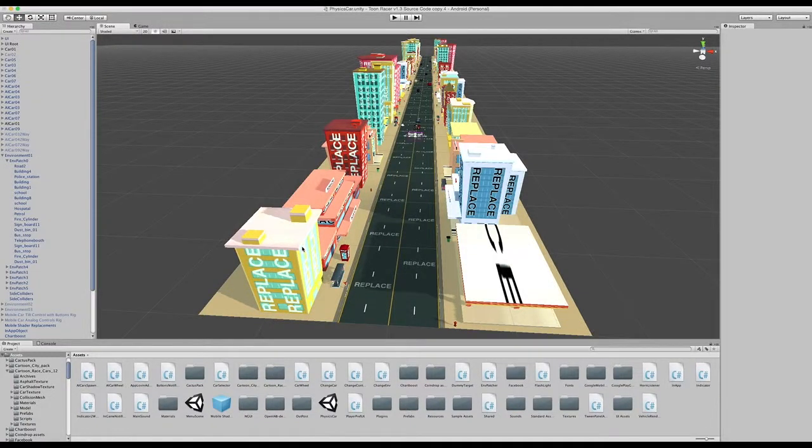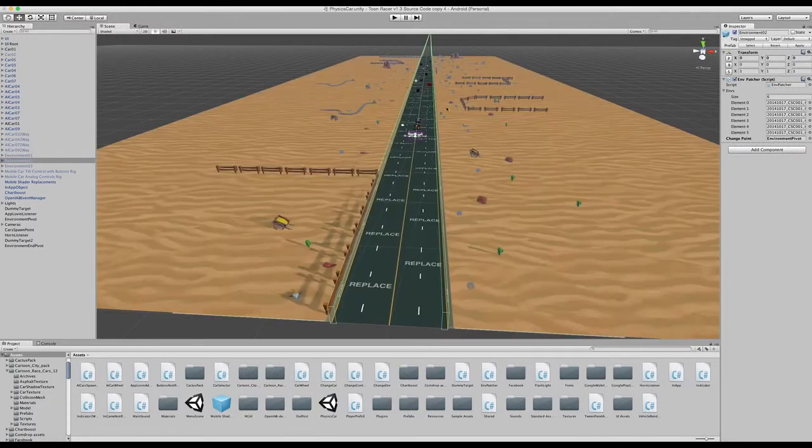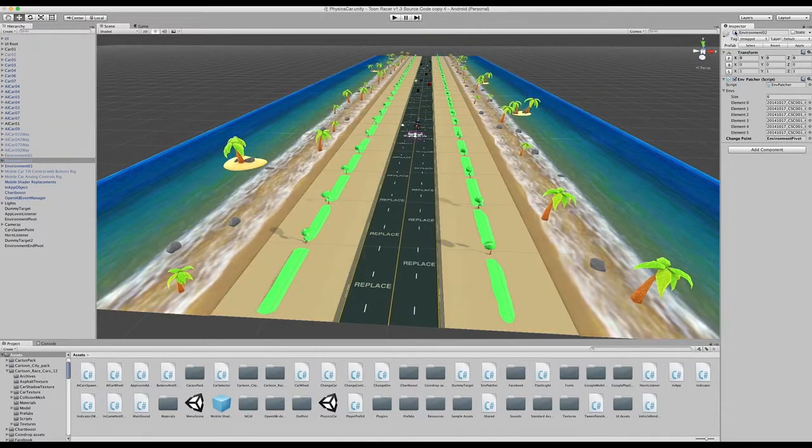Hello and welcome to the video tutorial for Tomb Racer. In this video we're going to be looking at how to reskin the levels. Within Tomb Racer there are three levels available: environment 1 which represents level 1, environment 2 which is level 2, and environment 3 which is level 3, which you can see now.